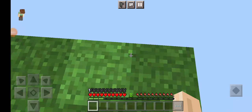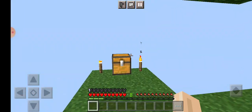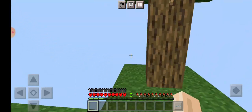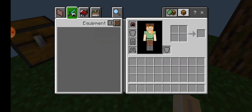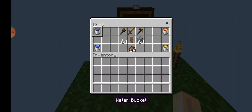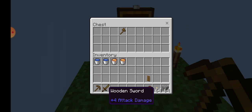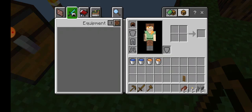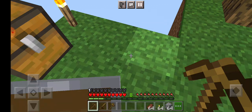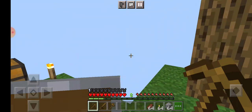Hi everybody, welcome to another video. Today we are playing Skyblock — we're gonna start a new series on Skyblock. I don't know why I have eight levels, and I have a helmet. I think that's how you start. We got some cooked beef, torches, a shield, some cobblestone, and some tools. We normally don't get a shield or a helmet or experience, I'm not sure why.